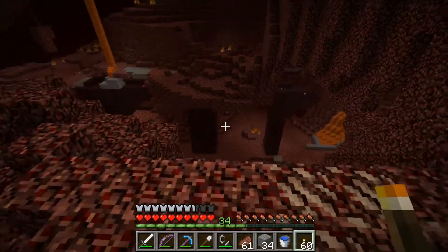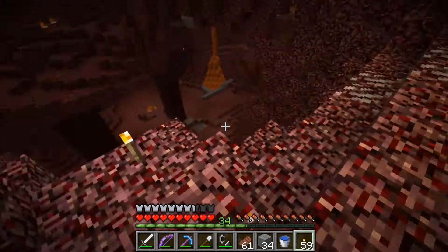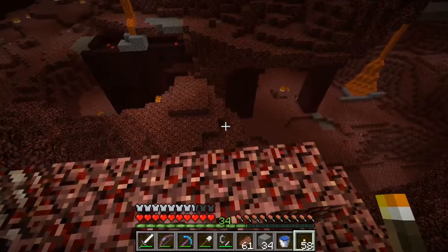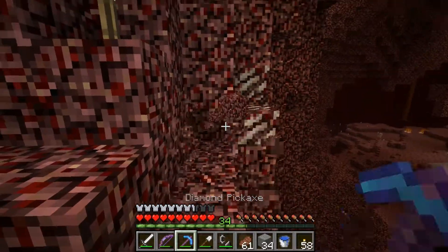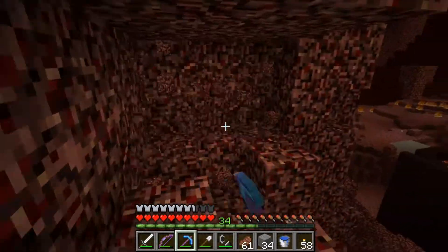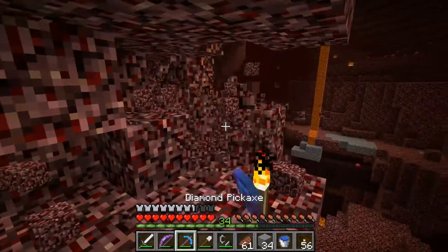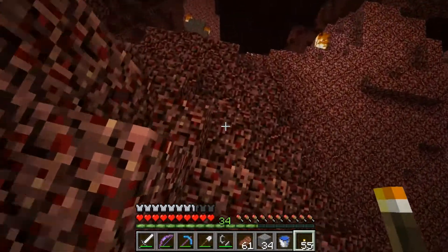I didn't have to go far at all! Someone on the server has already been here - I see cobblestone. They didn't tell me there was a fortress here? Jerks! I did not have to go far - this is really close to where I spawned in. That's awesome! I love this pick just tearing through this netherrack. It looks like someone from the server has already been here - that is not a natural formation.